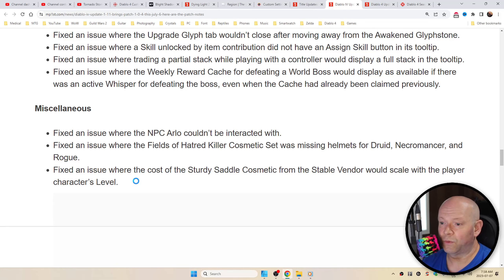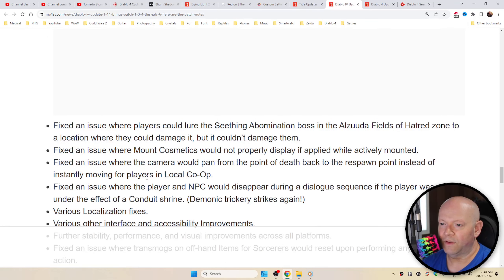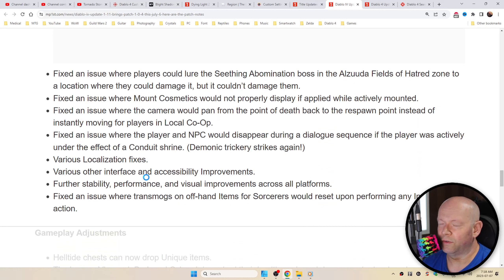Miscellaneous: fixed an issue where the NPC Arlo couldn't be interacted with, or where the Fields of Hatred Killer cosmetic set was missing helmets for Druid, Necro, and Rogue, as well as an issue where the cost of the Sturdy Saddle cosmetic from the Stable Vendor would scale with the player character's level. Fixed an issue where players could lure the Seething Abomination boss in the Alzuuda Fields of Hatred zone to a location where they could damage it but it couldn't damage them — smart if you ask me.